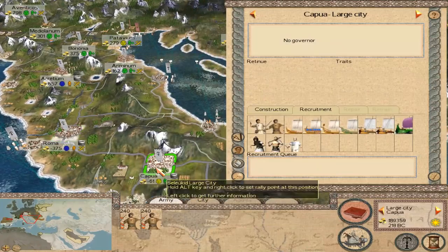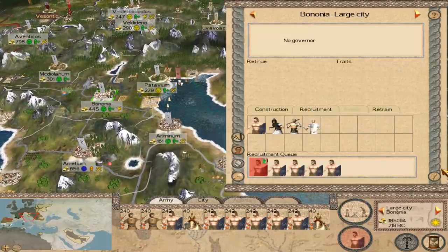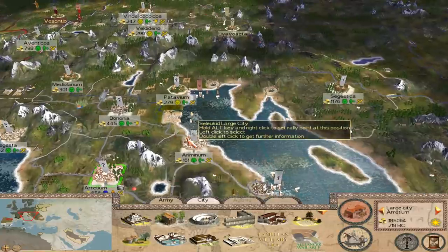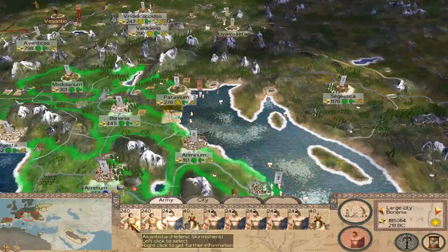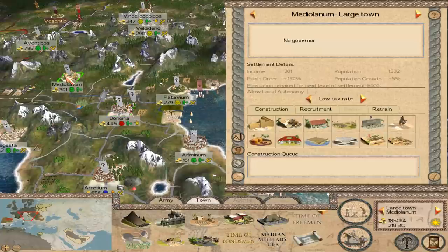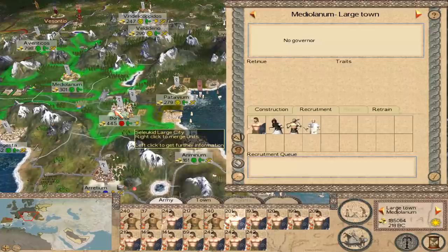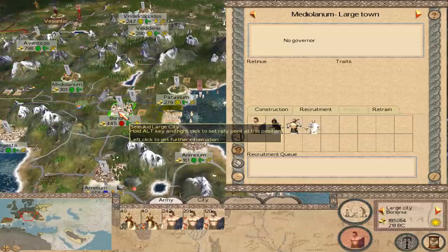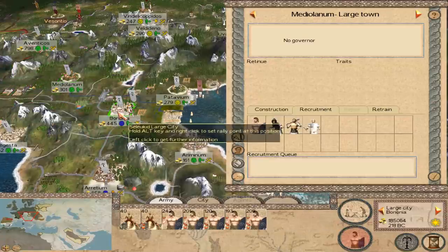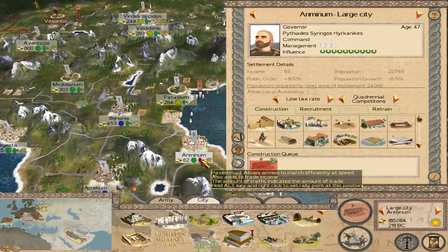Which will drastically improve public order. We don't need all these people at Bononia. We need to disband 3,000 men here if we want to do this. We're going to need to leave someone behind. Just send them back from here. Now you come over here and disband. We still need a little bit more.